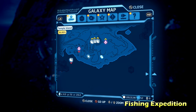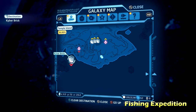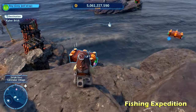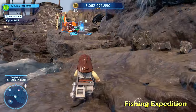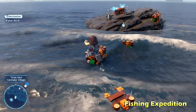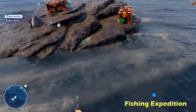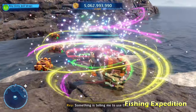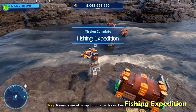Next we're going to do Fishing Expedition on the south, more toward the left side of the map. You'll notice an island with the kyber brick on it. Use the force on some nearby brown blocks and place them strategically in the water so you can jump across — don't fall in — and get the kyber brick for Fishing Expedition.